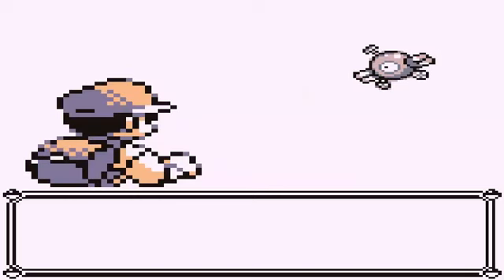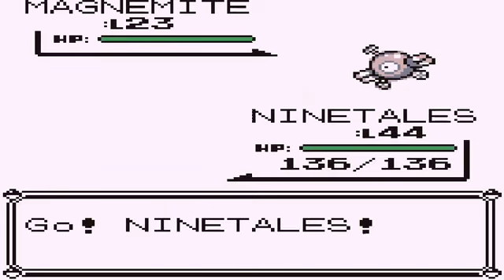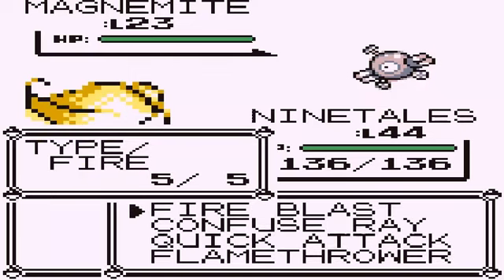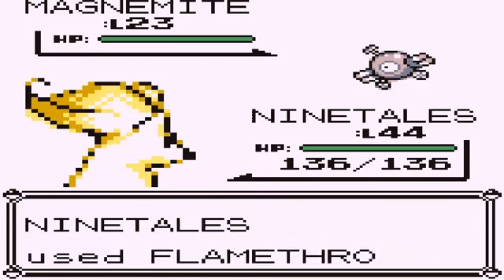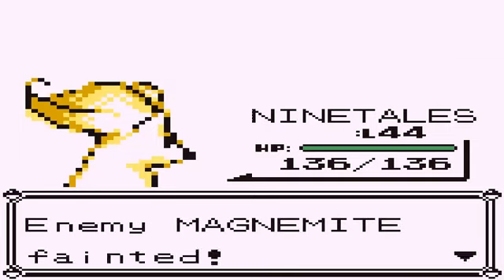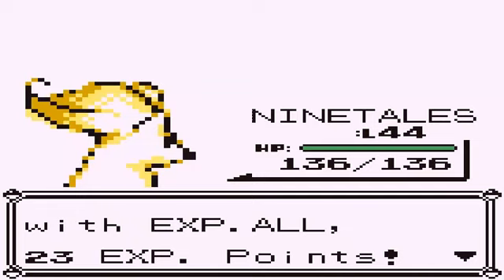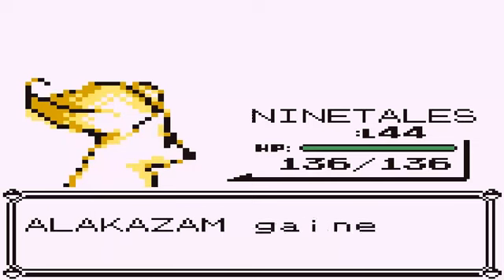Magnemite — do I have a Magnemite? I don't want to waste my Ultra Balls. I forgot what moves I had on you. Yeah, that's a one-hit KO. And I forgot to get rid of the EXP Share. That's just gonna take a while.